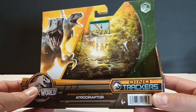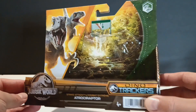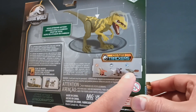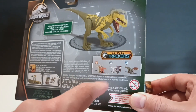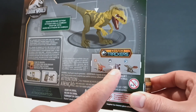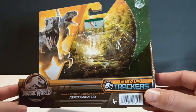This is your basic Strike Attack packaging for the Dino Trackers line. It's part of the forest biome and has a little section that tells you to press the button. On the back it's pretty much the same. There's also a Dilophosaurus in this mold - this would be the third or fourth iteration of that mold. I have the first two already and I'm not interested in the Legacy Collection version. These two new species we'll take a look at at a later date.